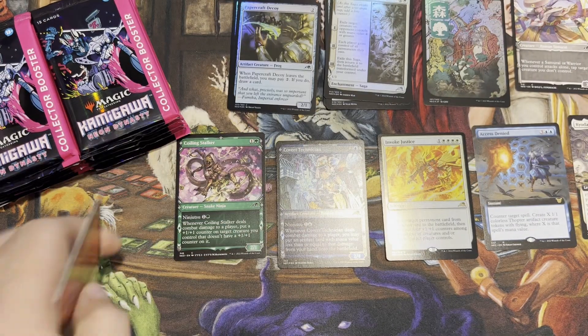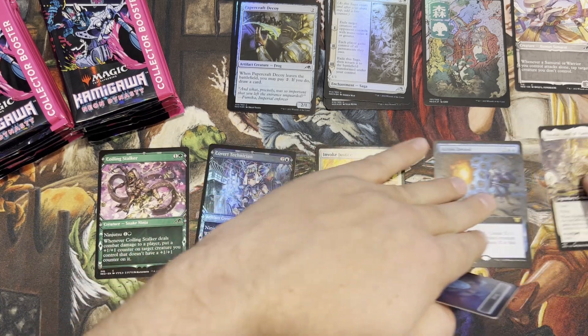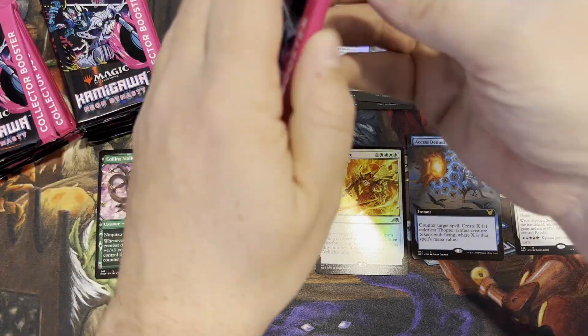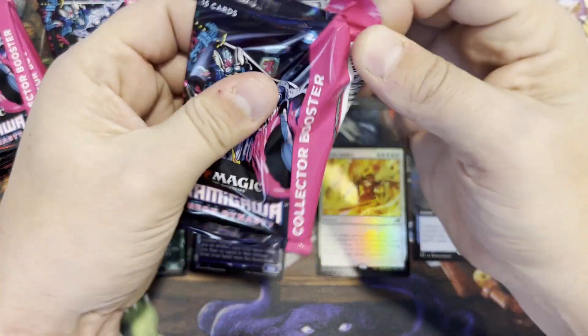And a token. I gotta figure out the piles here because there are so many variants in this set — it's unbelievable. All the variants. Alright, let's get to pack number two.